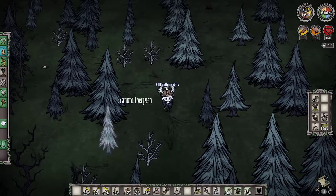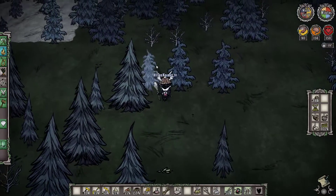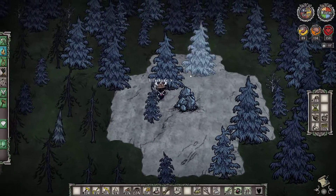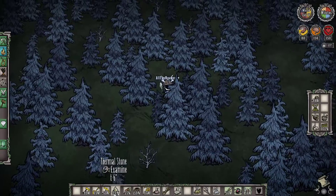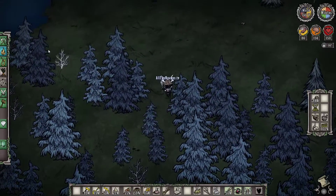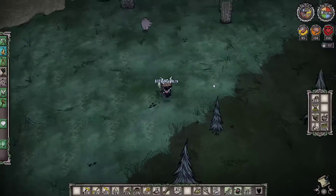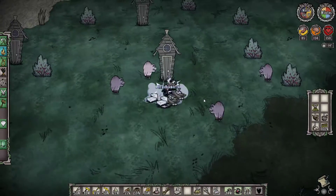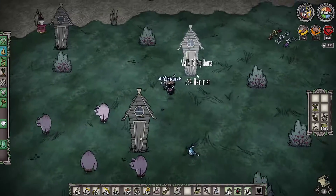Here we are on the first day of winter — you can tell because the scenery has changed to almost a light blue color, and soon there will be dusk and it's going to be very cold. Our thermal stone is now at six degrees and we're beginning to slowly get colder. Luckily we pre-made a fire pit and always made sure we had one handy just in case. Let's smash up just a few more pig homes to get a few more pig skins, and try to remember to pick them up.